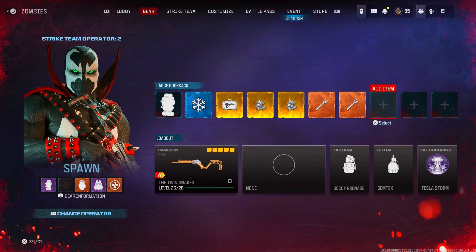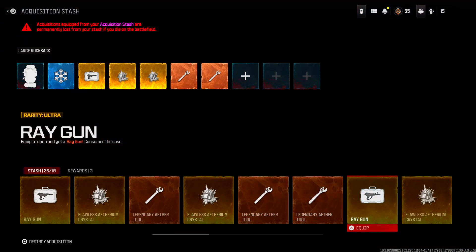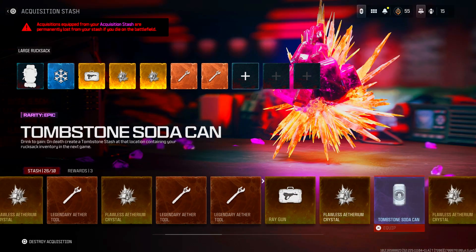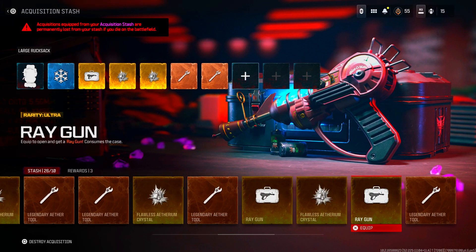If we go back into the stash, it forces the ray gun weapon case to go back into the stash because it has nowhere else to go. With that, you can have an infinite amount of items and weapon cases.